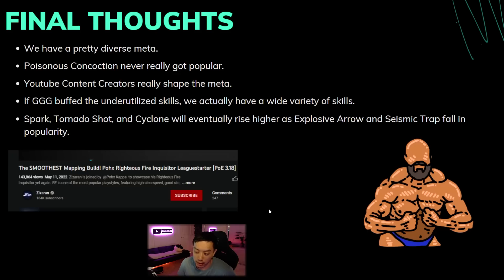YouTube content creators really do shape the meta — if you make a video that catches on and is the number one video in terms of views, most people are going to play that build. When Zizzler released his video in conjunction with Pox putting out the smoothest mapping build — Righteous Fire Inquisitor — with great playstyle, great defenses, and an absolutely amazing setup guide, the skill was basically propelled into the stratosphere from just one video. Omni unlocks a lot of builds, and even if they're super expensive, I don't think they should be removed.